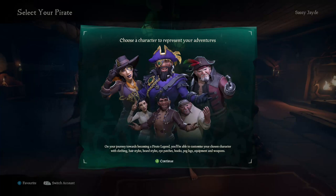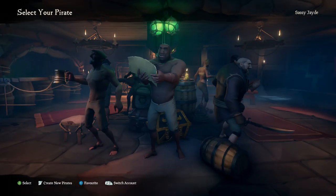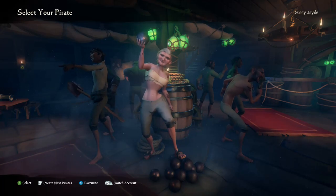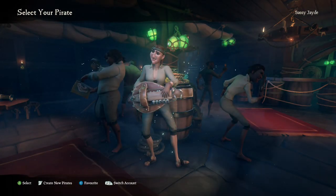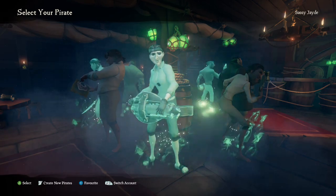So I've just started the game and it's saying to choose a character to represent your adventures. On your journey towards becoming a pirate legend you'll be able to customize your chosen character with clothing, hairstyles, beard styles, eye patches, hooks, peg legs, equipment and weapons. I was assuming you'd be able to make a character from scratch, but it looks like these are ones you pick from. If you don't like them, I'm guessing you just randomly generate them until you find one you'd like. I don't know how long this is going to take because none of these are calling out to me.